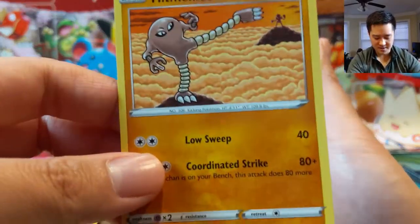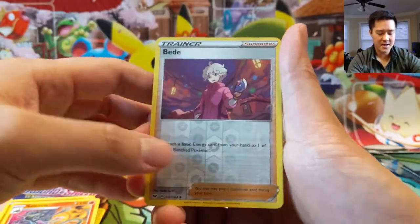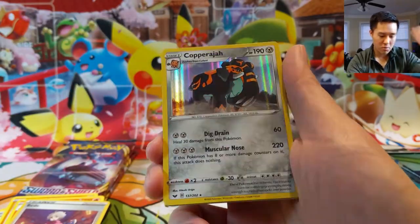Hitmonlee — love this art, got Hitmonchan in the background. Metal Saucer — very good. Bede — very disappointing. And then a Copperajah.